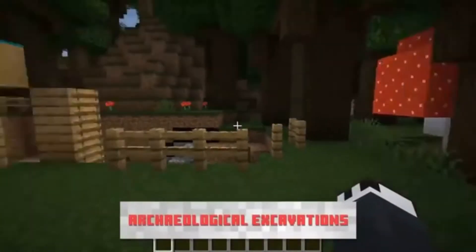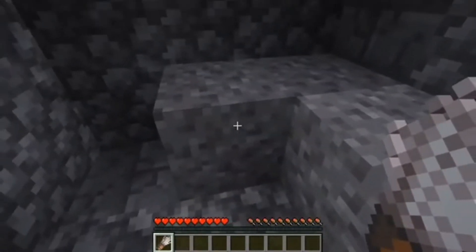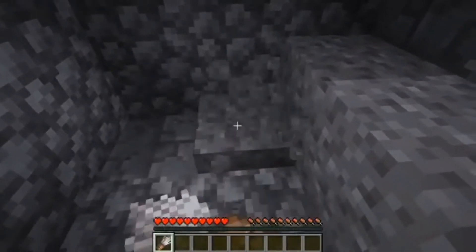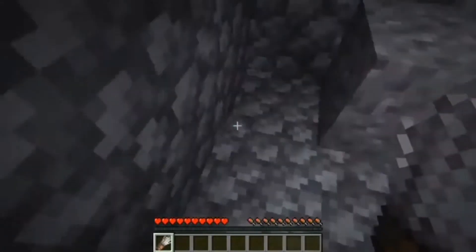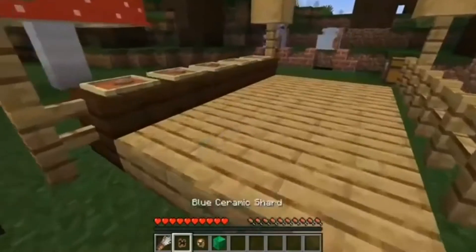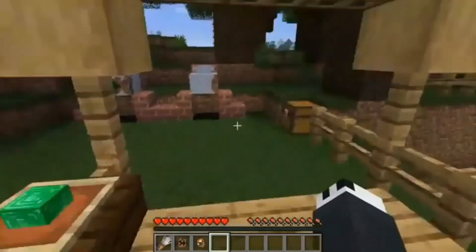The third topic we're going to be discussing is new structures. Similar to the stronghold or the mineshaft, but completely different — this is known as an archaeological excavation. Basically, you use a brush and dig through gravel trying to get treasures. It's really cool and really dope, but sometimes you don't get what you want. You have to be really delicate and careful — there's a chance that diamond may go bye-bye. But there are also high chances to get cool-looking sculptures that can discover some mysteries of Minecraft. I'm definitely going to make a theory about this in the future.